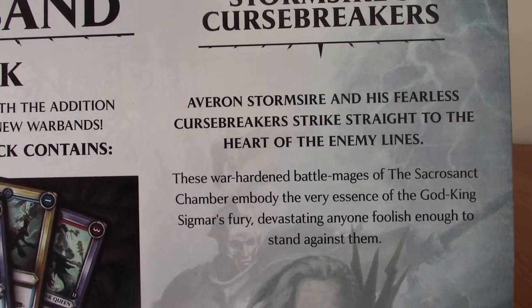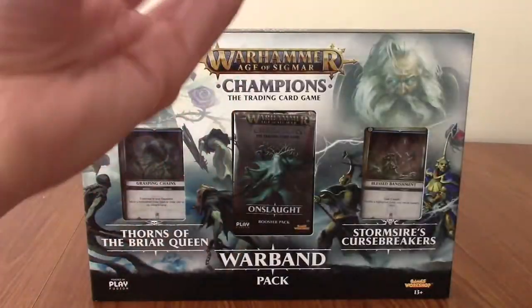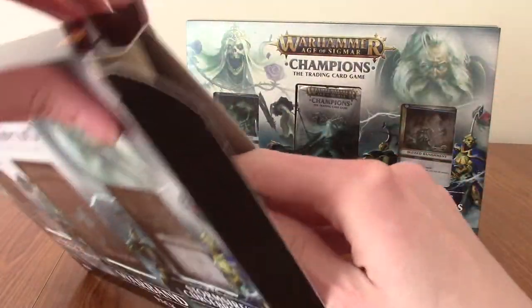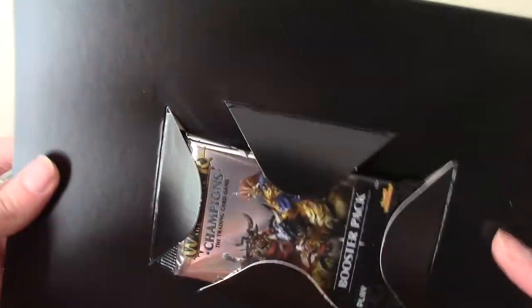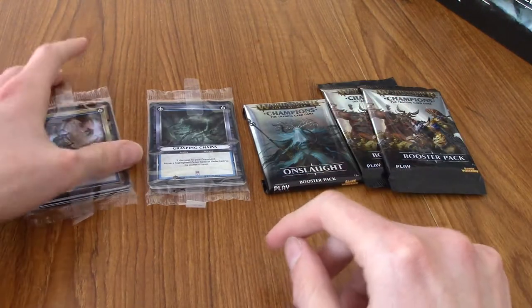You get some for the Briar Queen and for Stormsire's Cursebreakers - I'm pretty sure they're related to the God King Sigmar. There are lots of God Kings and God Emperors in Warhammer. It's a really fascinating world, just something I've never fully taken time to get into. I bought this with the side already open but had a quick check and I don't think anything's been stolen, which is always a good start. The cards are kind of taped to the front and getting them off feels really weird, like you're going to bend them.